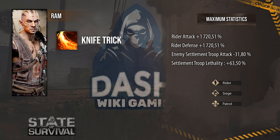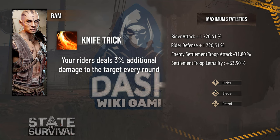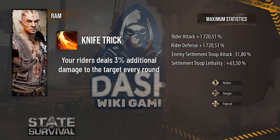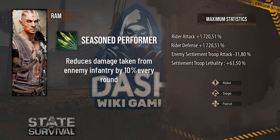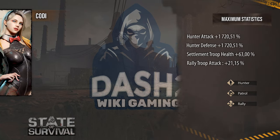His second skill is called Knife Trick and it has a single effect: your riders deal an additional 3 percent damage to the target each round. His third skill is called Seasoned Performer and it has a single effect: reduces damage taken from enemy infantry by 10 every round.